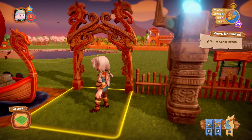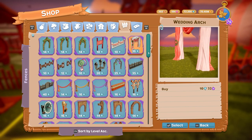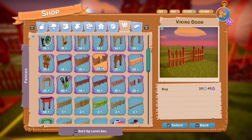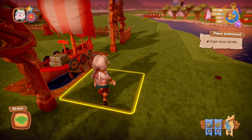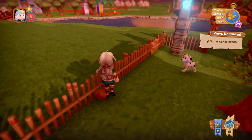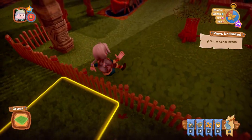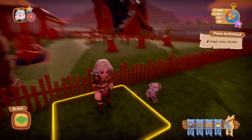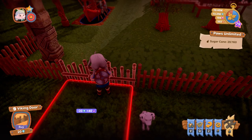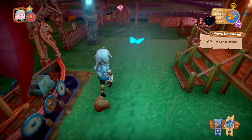Now we're going to go on to the fence. The Viking Fence costs 15 diamonds, and there's also a Viking Door which is 20 diamonds. I don't think I have put the Viking Door down — let me have a quick look. I haven't, so I'm going to place it. The Viking Door is 30 diamonds, and that's what it looks like.